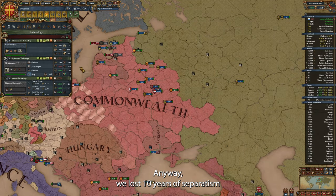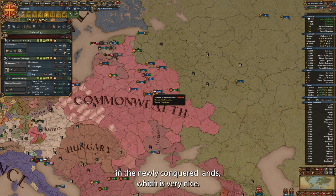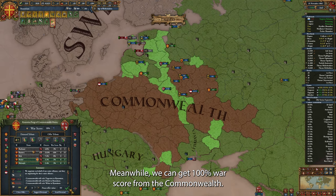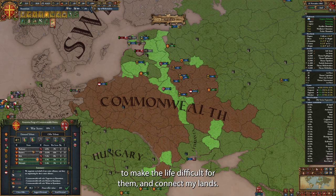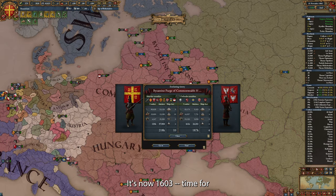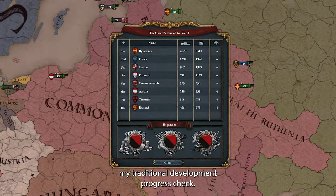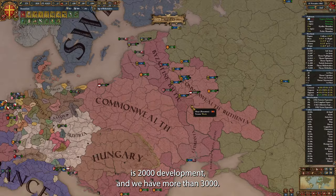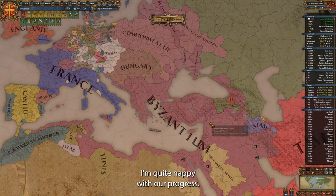We lost 10 years of separatism in the newly conquered lands, which is very nice. We can get 100% war score from Commonwealth — I'm chopping them up a little bit to make life difficult for them and connect my lands. It's now 1603, time for my traditional development progress check. Our usual milestone is 2000 development, and we have more than 3000. I'm quite happy with our progress.